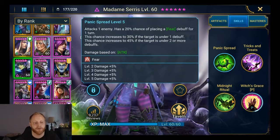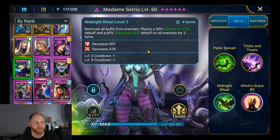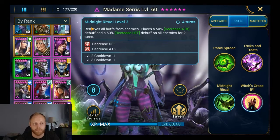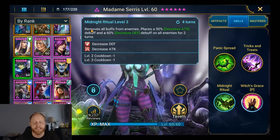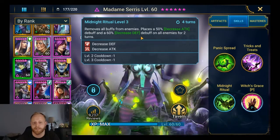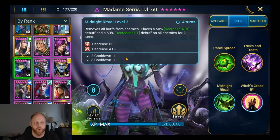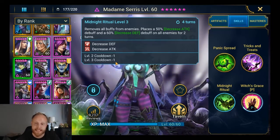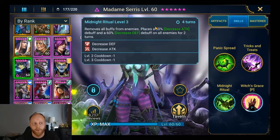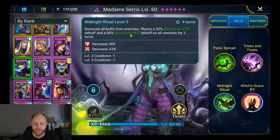The second thing is the percentage of landing a debuff. You'll have skills that are just 100%. Right here with Madam Cerise, this skill doesn't even have a chance mechanic — it just removes all buffs from enemies. There is only one check that this game makes to determine whether you are removing or placing these buffs, and that's the resistance versus accuracy check.